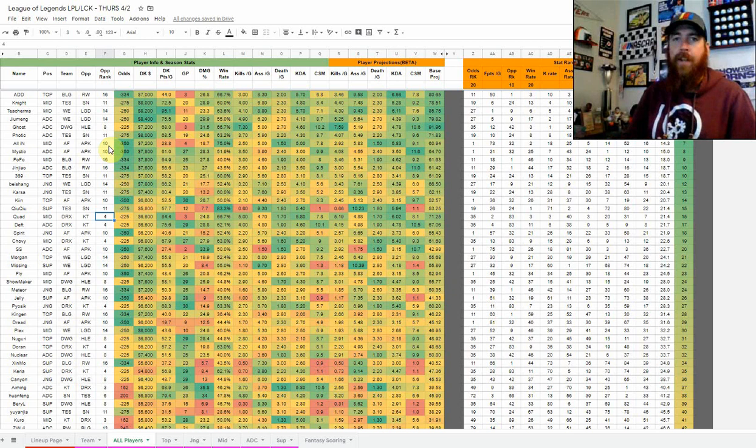On the all players tab you'll see odds for each team, their DraftKings salary, and for LEC and LCS — which are on FanDuel only — FanDuel pricing and FanDuel points per game. The stats include games played and each player's damage percentage of their own team's total damage. As you can see with APK, the mid and ADC make up 57.7% of the total team damage — just those two players. You'll see that trend through virtually every single team.